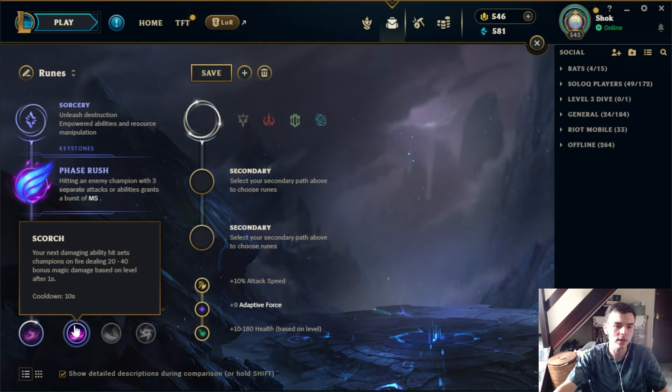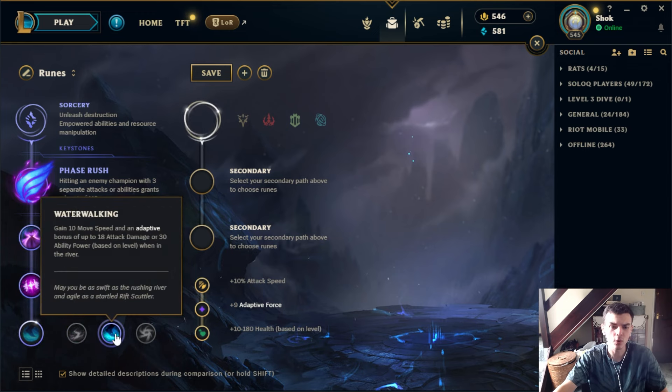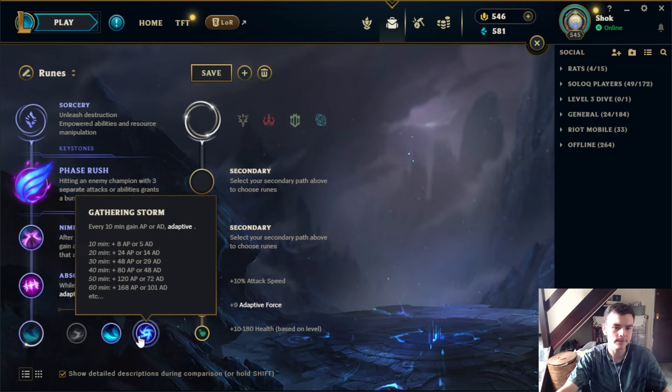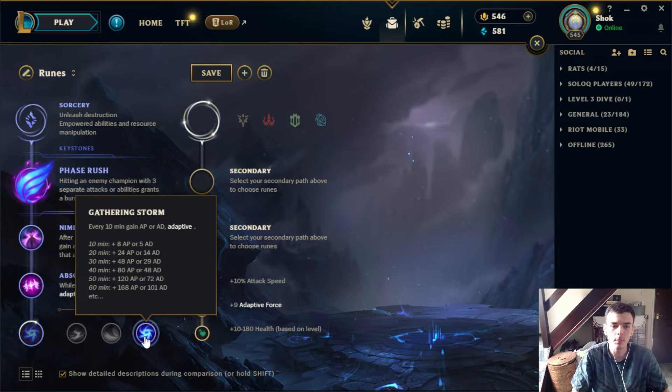Scorch can be kind of useful in matchups without much sustain where you really think you can poke your opponent out of lane, especially on lane bully champs like Rumble, Cassio, or Syndra. Water Walking isn't taken too often — if your opponent takes Scorch and you take Water Walking, you're at roughly a 150 health deficit just from runes, which feels bad. That said, if you're a champ that wants to heavily roam and play in the river, and you're going to be getting priority anyway, Water Walking could be useful.